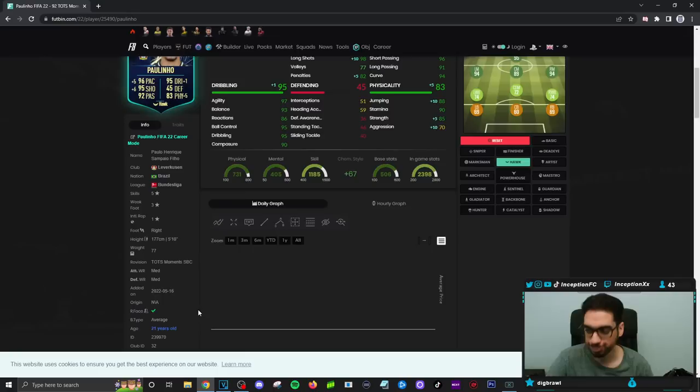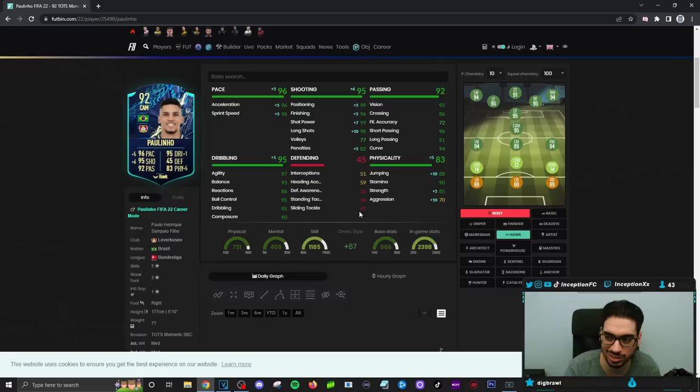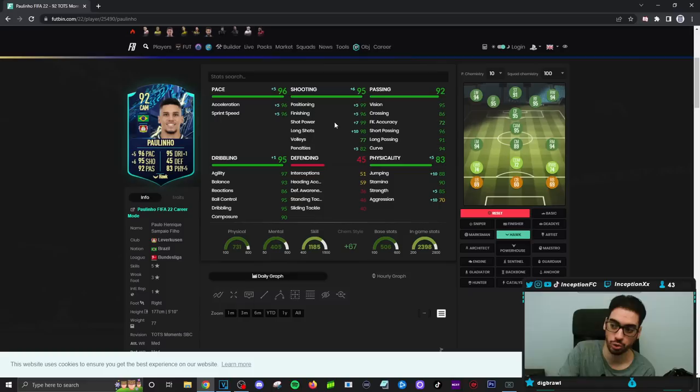We're going to see what the price is at the end of the review. With this card, when it comes to base card stuff, with the average body type we're probably going to have to work with the dribbling stats as they are. You could give him a Maestro so that his shooting is in a really good area while giving him passing and higher dribbling, but then pace is on the lower side. You can give him the Hawk chemistry style to make his shooting essentially perfect, though he does have a three-star weak foot. His traits include Technical Dribbler and Flare.